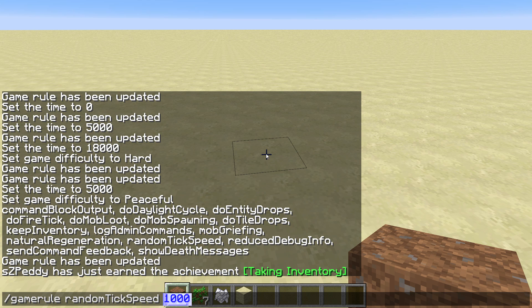That is quite useful. If you don't want anything to happen you can just set the randomTickSpeed to zero, but the default is three.